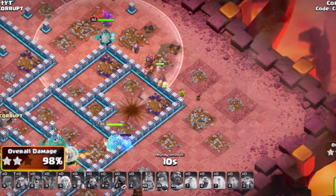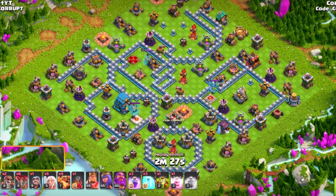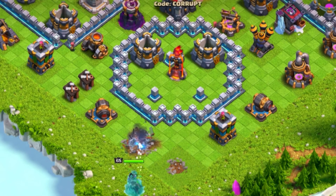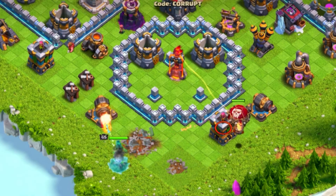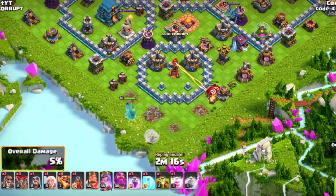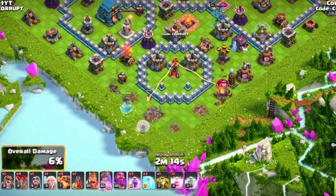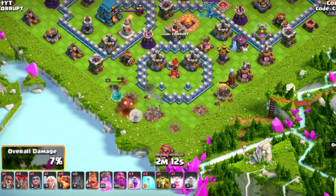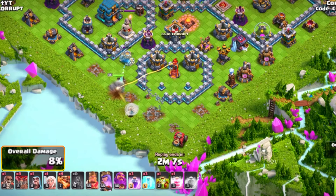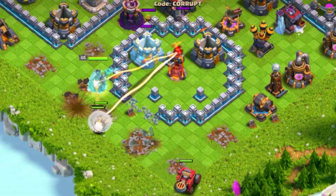Next, we move into the Recall Super Dragons in our number two spot. It's a really strong option, especially when you can lock down the back end. To start, you're going to use your Queen, turning that into a Queen Walk with four healers. What you want to do from there is pair this with the Flame Flinger to make sure that one side is secured. You don't really have to bring Super Wall Breakers since you're not really going to be charging — you're just trying to walk your Queen.